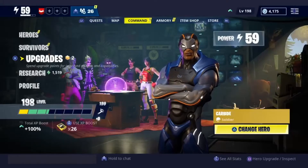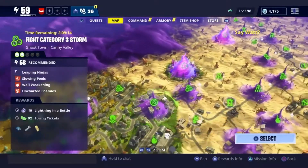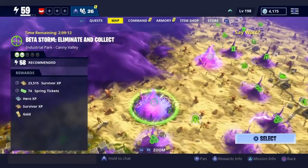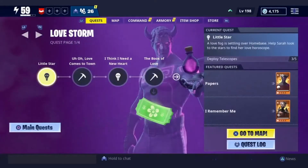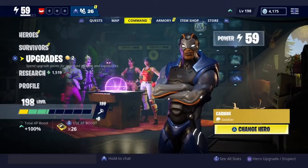Yo guys, welcome back to another video. Today's video we're gonna check out the new mission in Save the World called Beta Storm. Basically what you do in this mission is kill husks — you've got a ten-minute time limit and you gotta kill as many husks as possible in that time.